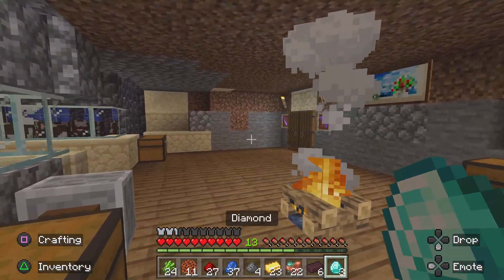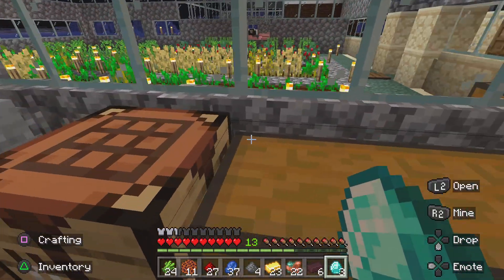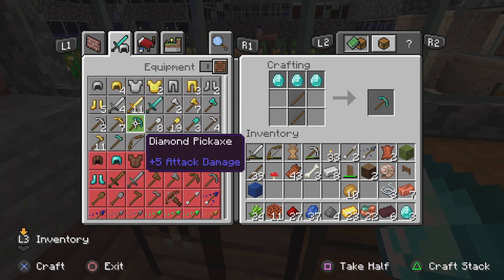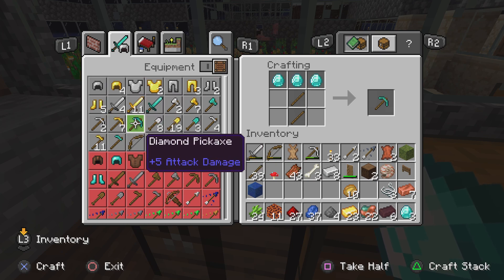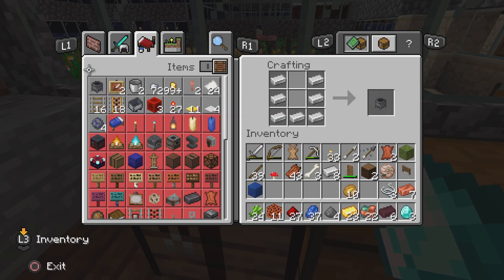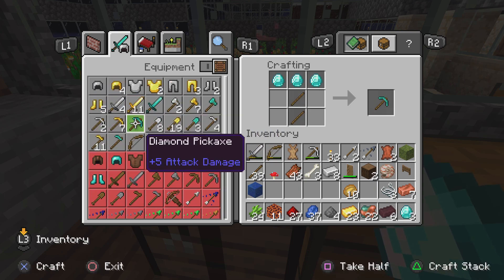Then the prized possession — the diamond. I only got three so I don't really want to waste it. I would lean towards a pickaxe but I'll take all three diamonds for that. Other than that I don't even think I can use the diamond for anything else, so if you guys have any suggestions go ahead and let me know.